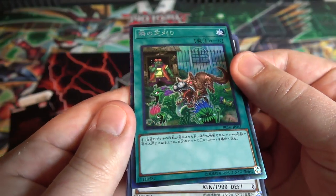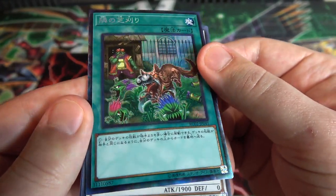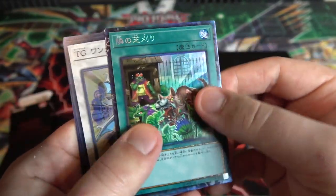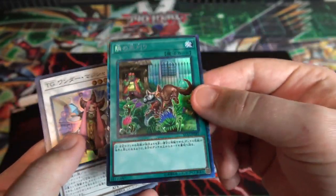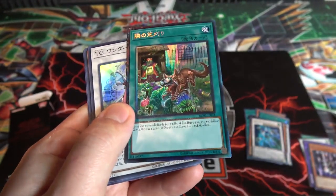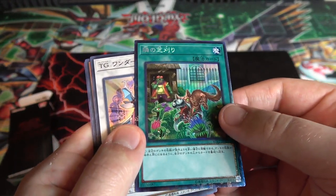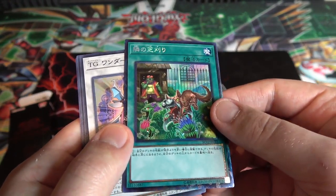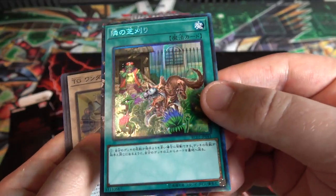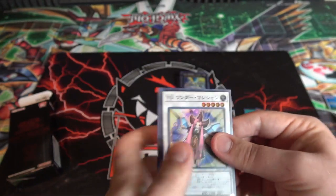You can tell from the shine of it, especially on the edges, that it's a collector's rare — and it looks amazing. I love the way this card looks. I would love it if we got collector's rares in English — Konami, if you happen to watch any of my videos, listen: I want collector's rares! That would be amazing. And even these extra secret rares too — I want more rarities. Bring back ghost rares and ultimates too while you're at it.